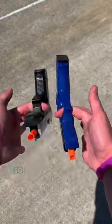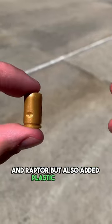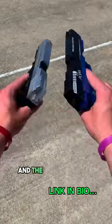So when we dropped our next model, the Viper, we not only kept all the same features as the Titan and Raptor, but also added plastic pellets you could load into the shells, then into the mag, and blast away with — and the rest is history from there.